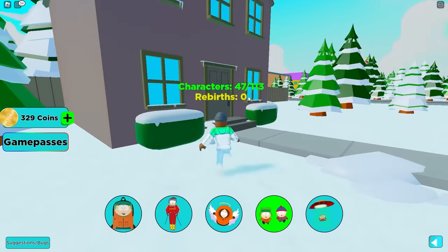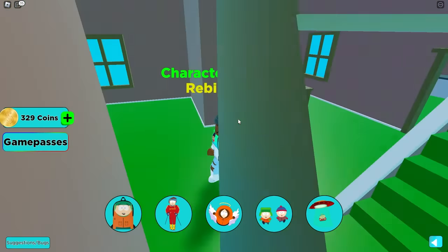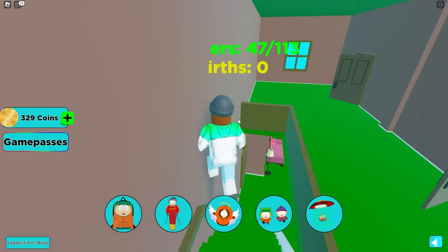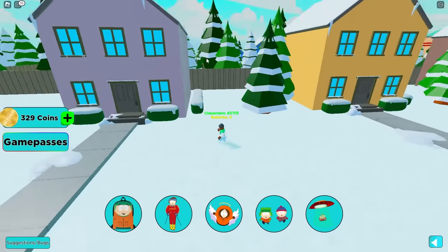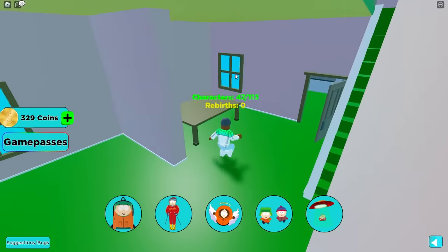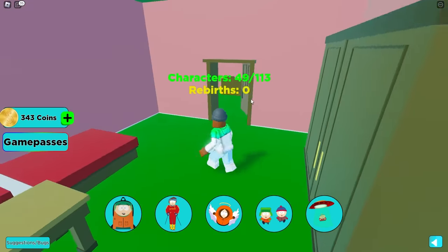Can we go in these houses? We can. No characters down here. No one in this house either — I mean there are so many houses we have to go to, but we have to check them all because we don't want to miss a character. The houses on this side seem to have no characters. But there we go — Roger Donovan and Betsy Donovan. This is why we have to check all the houses.